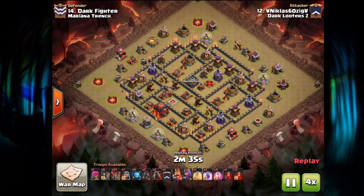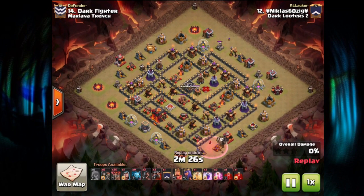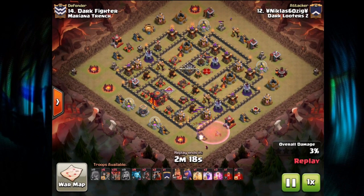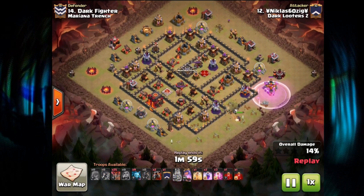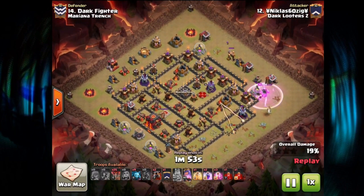He gets started with Archers on the Mortar — maybe a slight base design flaw — but two Balloons are able to take out the Cannon and Mortar with a Haste spell. Nothing now to shoot, so the Wizard gets some nice buildings. King and Queen move in: the King takes everything, the Queen takes out the Tesla, an Archer Tower, and two Wizard Towers. A Wall Break opens access to that compartment, with a couple of Hogs also helping get the Wizard Tower down in time.